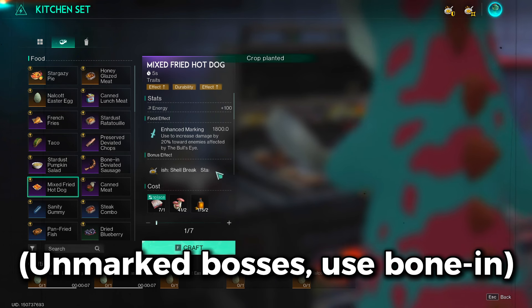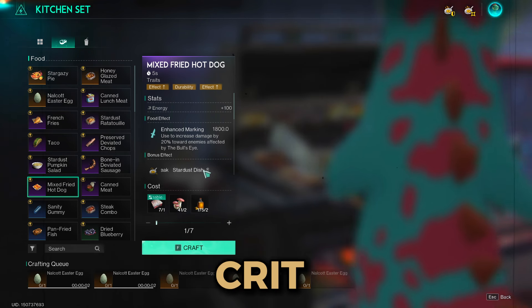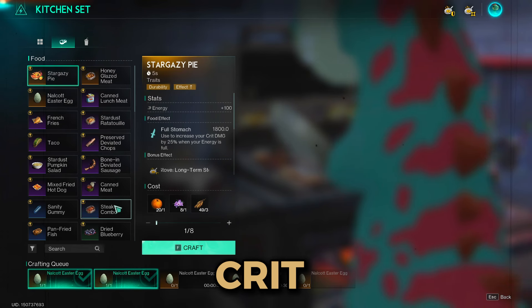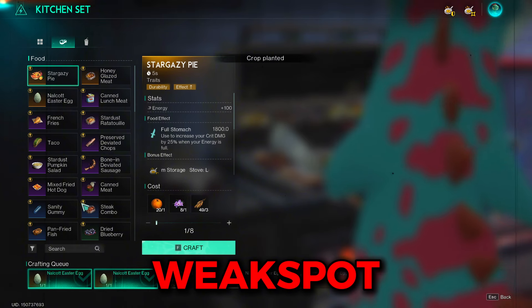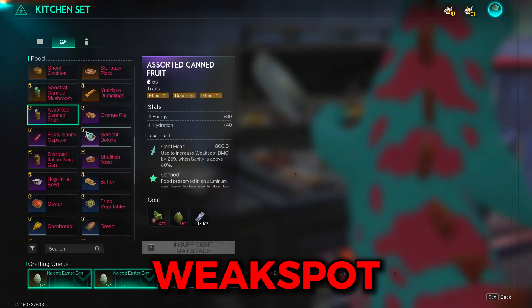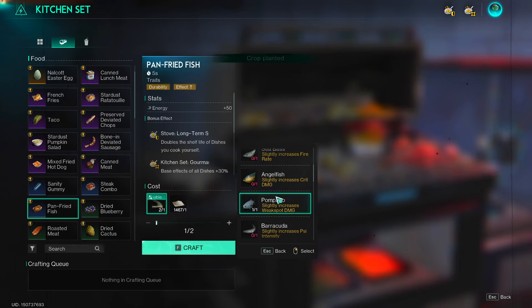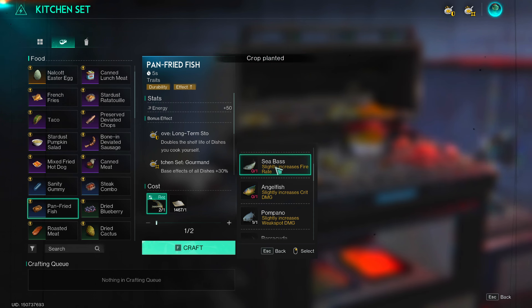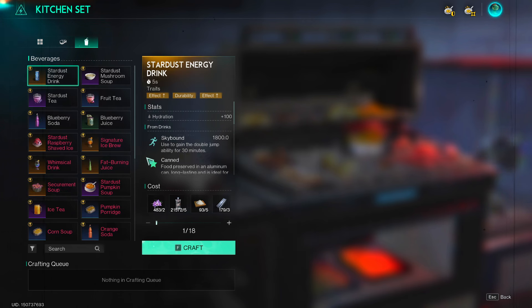For food buffs, run a mixed fried hot dog if you're shooting against a marked enemy — this allows the most amount of damage. For the crit build, depending on what you have less of, get either stargazy pie or crumbly bread. For the weak spot build, replace stargazy pie with assorted canned fruits. There are also stackable pan-fried fish buffs: get sea bass for both builds, angelfish for the crit build, and pompano for both builds as well.